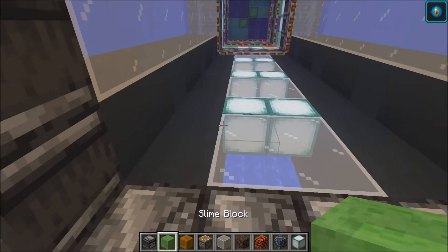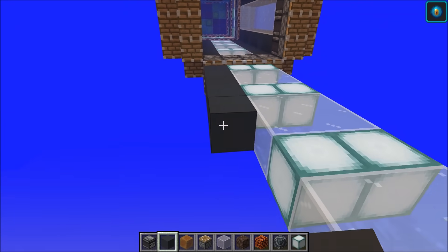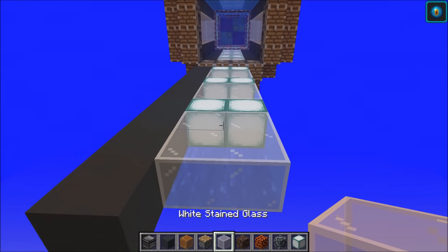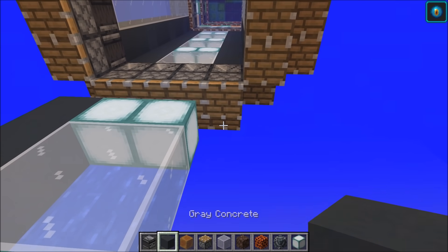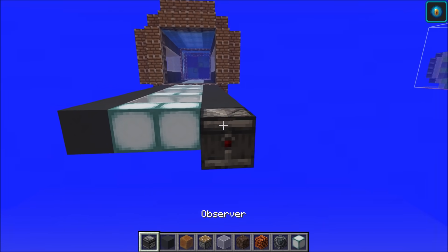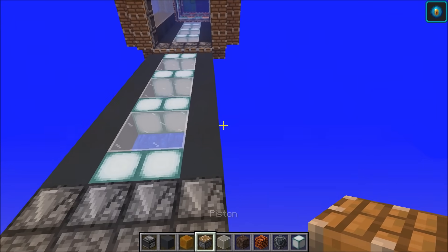So what we're going to do is grab these — we want one, two, three, four, five, six, seven, eight, nine, ten. We were so close. You can go ahead and end it up with sea lanterns and grab these block of choice. Go ahead and even it up. Of course, we'll want observers and pistons. Next step, we'll go to the top here.